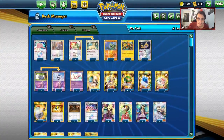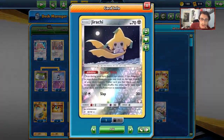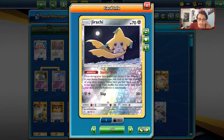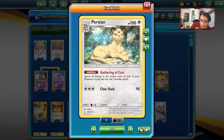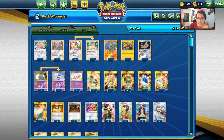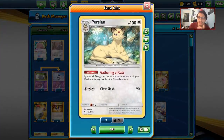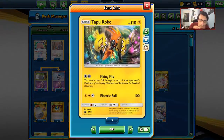There are some other things in the deck. I'm using Ditto, obviously. I'm also playing Jirachi — Stellar Wish to set up is really nice. A deck like this is very weird because if Persian gets knocked out, your deck falls apart. With Jirachi, you can set up a little better. Usually you want at least a Meowth and Persian in play so when Persian goes down you can put another one in play. We're also playing Tapu Koko.